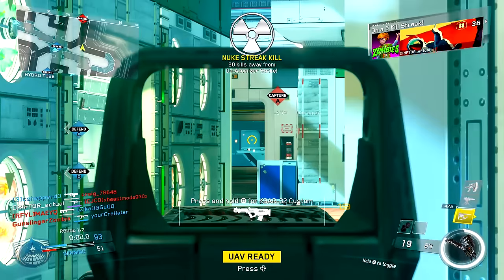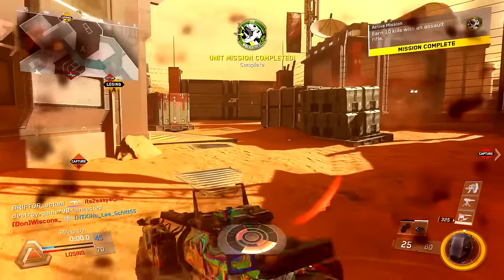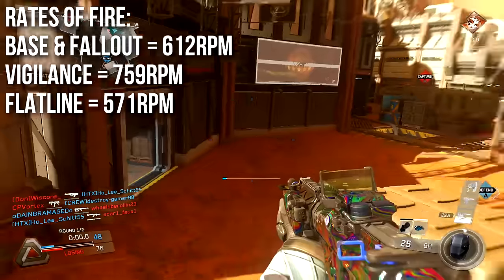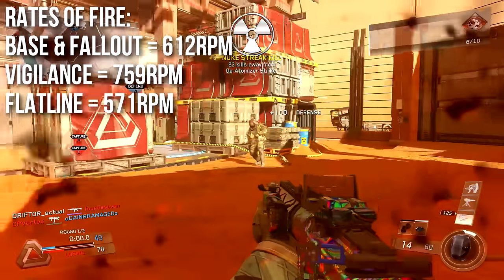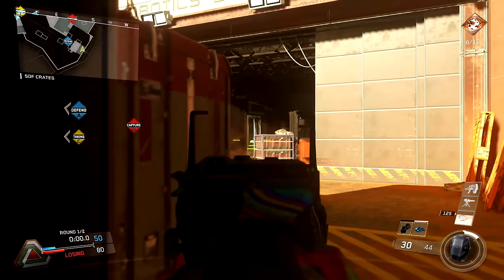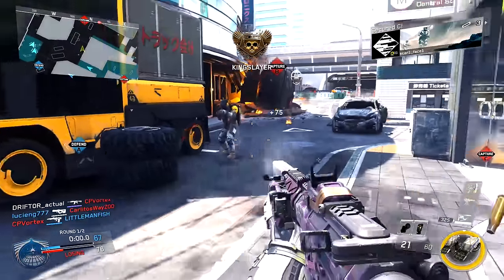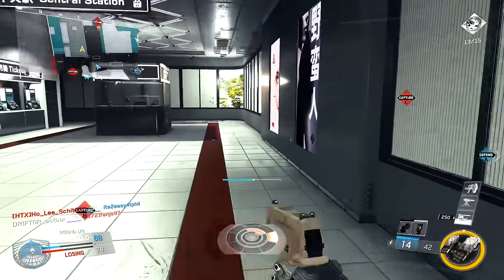One of the crazy things about this weapon is that most of the variants have different rates of fire, and this isn't really reflected on the in-game stats. The base variant and the Fallout variant — which I'm using here for most of the gameplay — will fire at 612 rounds per minute. The Vigilance variant oddly fires faster at 759 rounds per minute, even though it's not that rare. And the Flatline variant fires the slowest at 571 rounds per minute, likely for balancing reasons. The Vigilance one surprises me, and in my opinion that's going to make it the best variant to go after.